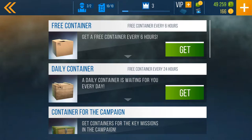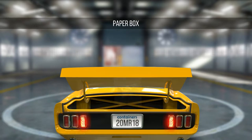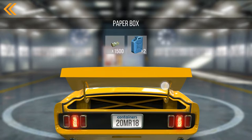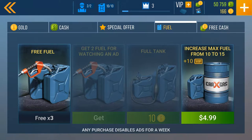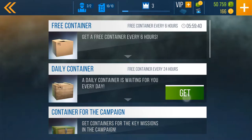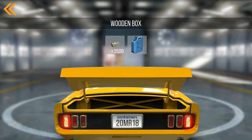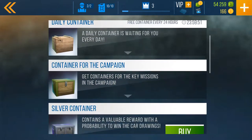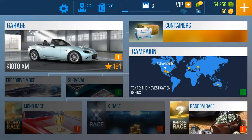Since they've done updates, we now get containers — this is how we get parts for our cars. Got some cash, got some gas even though we didn't need that because we have full gas already. There's some sitting there just in case we need extra gas when we're grinding. Got some cash and we got some more gas — that's what's in the containers.